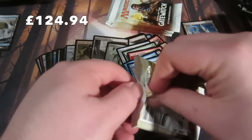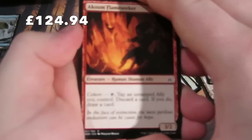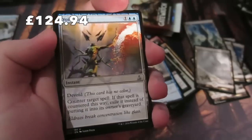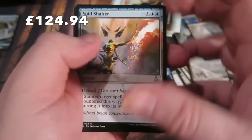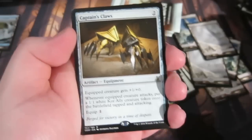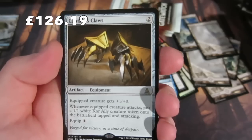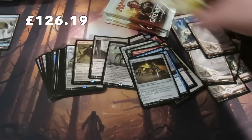Are you guys liking Surge as the new mechanic in Standard? Let me know in the comments. There's another Wasteland. Those Waste cards are probably going to be worth 75p to a pound, so pretty sweet to be honest. We have a Spatula... and our rare is Captain's Claws: it costs two, attacking creatures get +1/+0, and when a creature attacks, put a 1/1 Ally tapped and attacking. We're down to our final five packs.